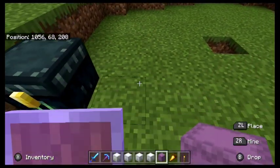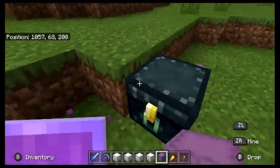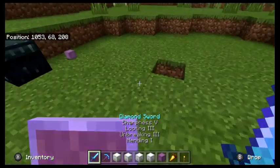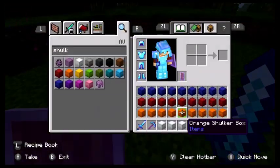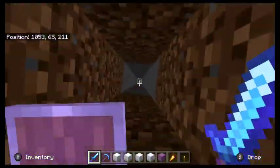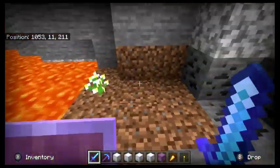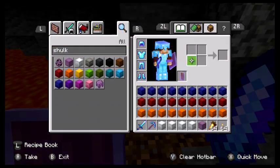So I'll pick that up. It doesn't have the ender chest in it — that one does. You may be thinking: there's no room for putting stuff in your inventory. I'll show you how mining with this would work. I've got fully enchanted gear and a shield.